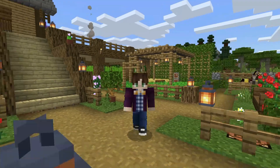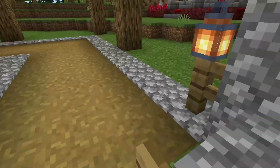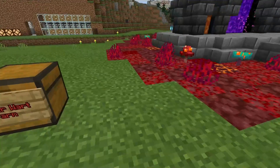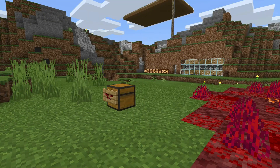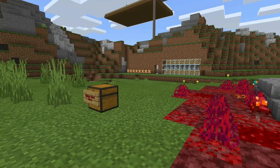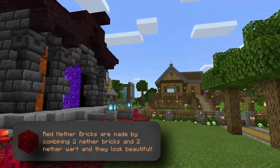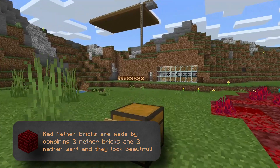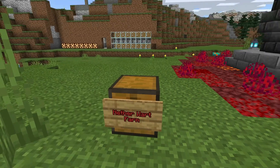Today's episode is a twofer — we're going to get two builds in one episode because that brewing stand was kind of a short build. And honestly I don't have a whole lot of nether wart, and brewing takes a lot of nether wart. Plus, I discovered last season that I really, really like the red nether bricks — they look really good in builds, especially mixing them with regular nether bricks. And those require lots and lots of nether wart. So we're also going to build ourselves a little nether wart farm today.